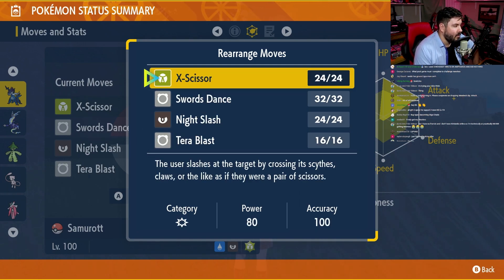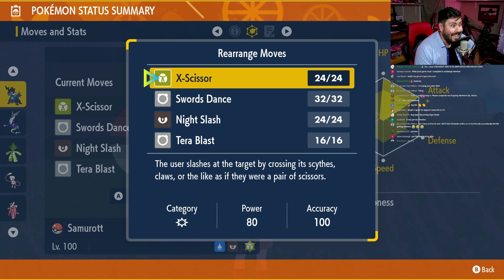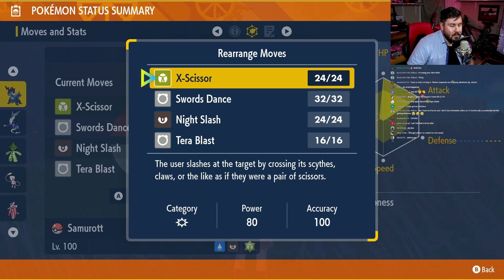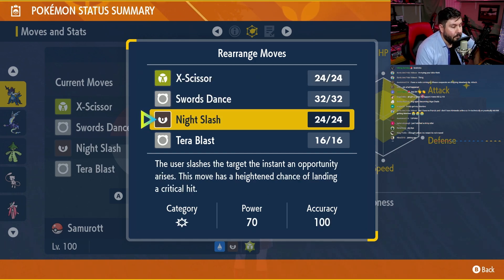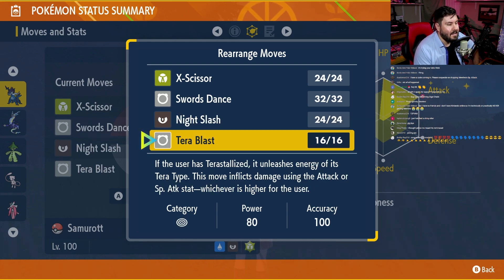The only two moves that we're really going to be using here are Sword Stance and X-Scissor. Sword Stance is your move to get yourself to plus 6 physical attack. X-Scissor is what you're going to use to attack Mewtwo — it's boosted by Sharpness, which is absolutely phenomenal. When you're Tera'd, you're also getting the STAB boost, and then you're also getting the Metronome boost on top of it. X-Scissor is a phenomenal move for this. Night Slash is there in case we need extra damage — it also has a heightened chance of landing crits. Terra Blast is there in case we run out of X-Scissor PP, which I guarantee you will not.